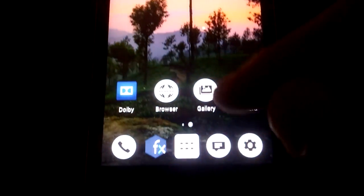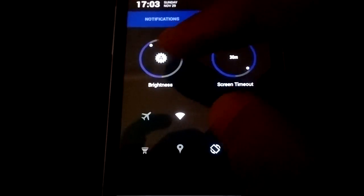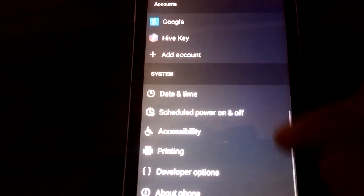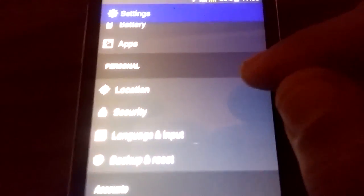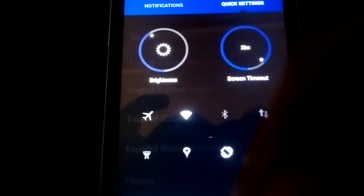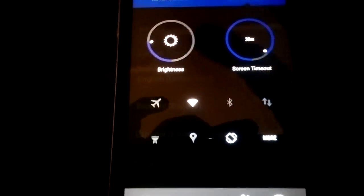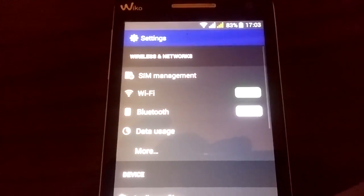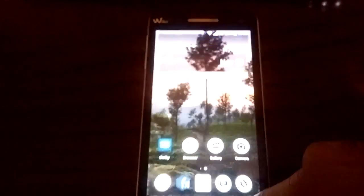Today I'm going to present IVE UI version 2 — it has no bugs. As you can see, it's multi-language and also routed. It has all languages, and you have two keyboards to experiment with — including Google keyboard to choose from. It's dual SIM as you can see, and themes are working fine.